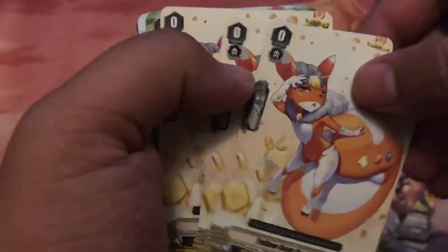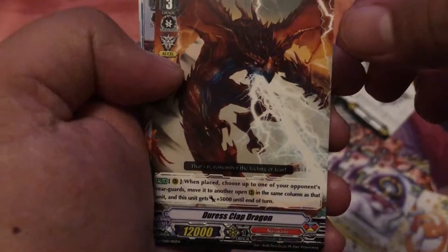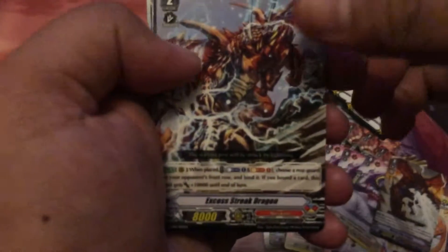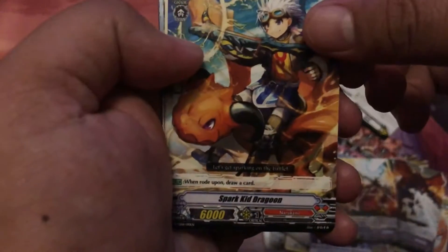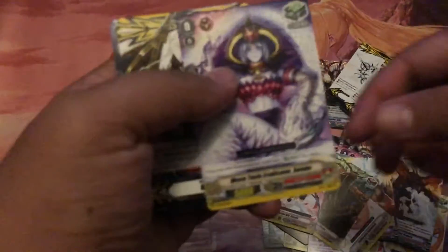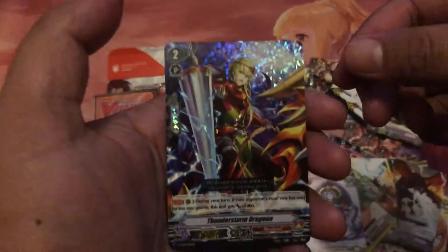I'm gonna put that on the side because there's a bottle there. Three crit, three draw, three front, three heal, two Excel markers — those are the triggers. That's the starting vanguard. And here's the final triggers.